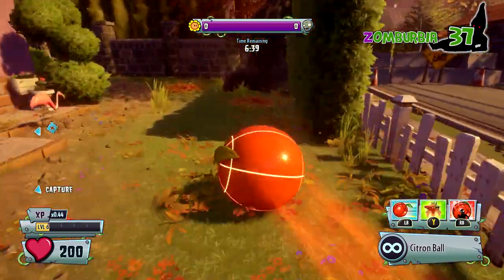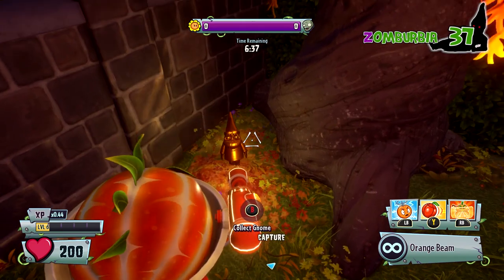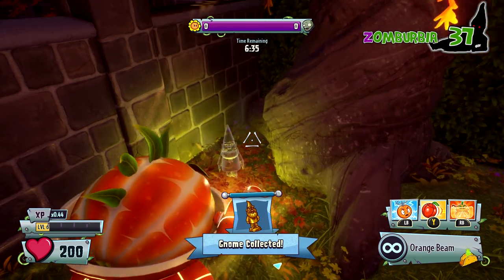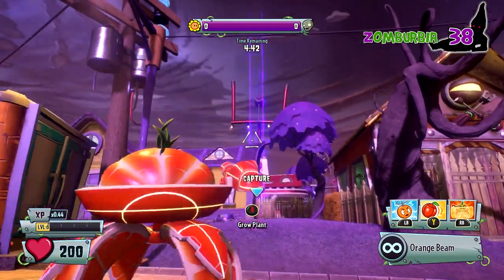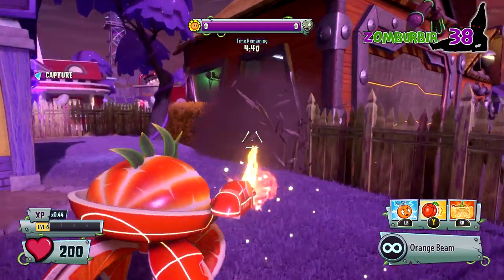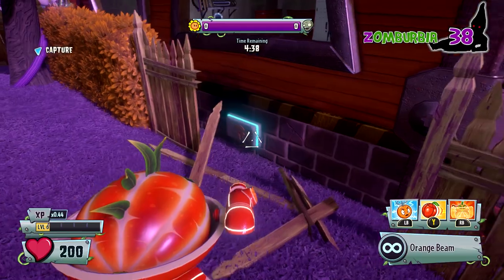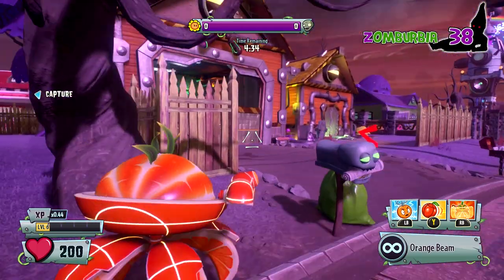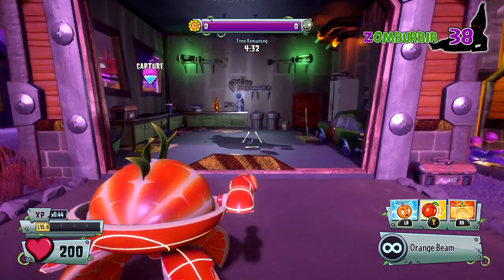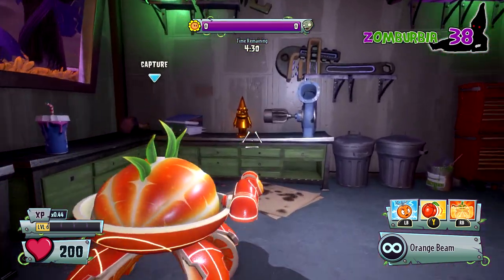Now we're going to move on to Zomburbia. As soon as you spawn, just follow that path right there and take a right — gnome right there before you even really get thick into the map. Easy peasy. This next one should be after you've capped the first point. You'll see the All-Star's house, and then as soon as you take a right before it, there'll be an engineer type house. There's a button that'll open up the garage — and there you go, another gnome. That's definitely the engineer's house — way too many tools for it not to be.